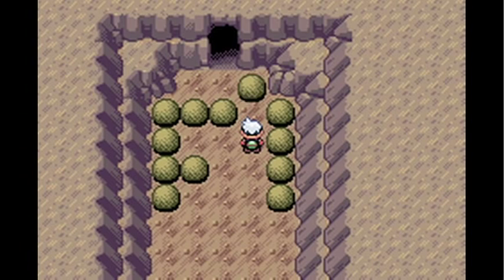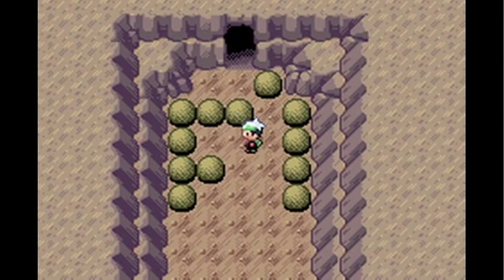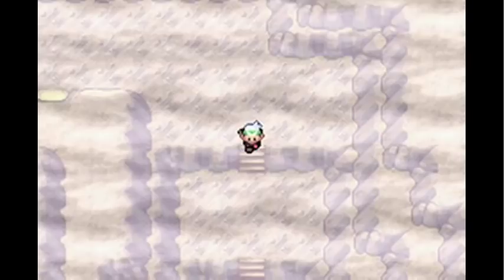So just go to the left on there, then push this to the side and there we go. Now in this last chamber of the Seafloor Cavern it's misty, and you'll find TM26 Earthquake.